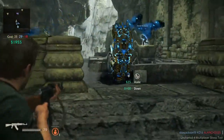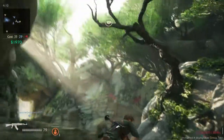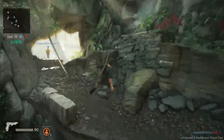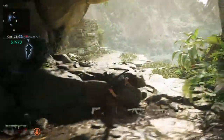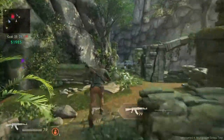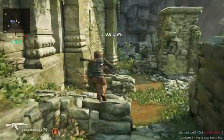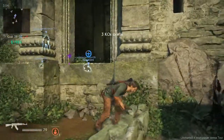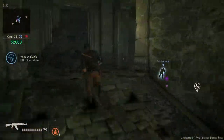I know the secret to winning every match in this game. What you've got to do is have everybody on your team pick the same character — if you do that, you win every match. It's been tried and tested, works every time for me. That's the secret to winning, you guys. I hope to see you in the Uncharted 4 multiplayer — I'll definitely be playing that quite a bit when it comes out. Until next time, thank you guys for watching, and stay tuned for the first impressions videos coming up in the next couple days.